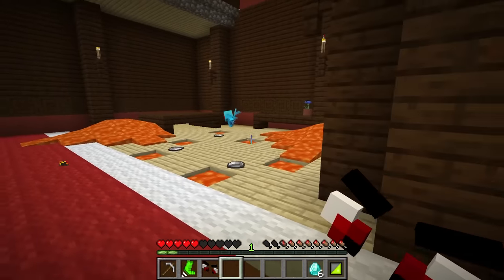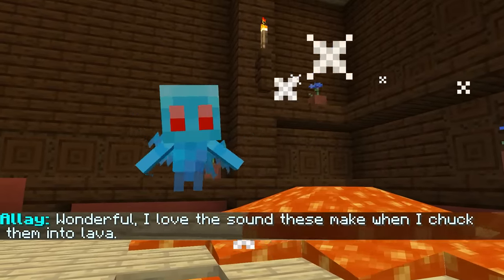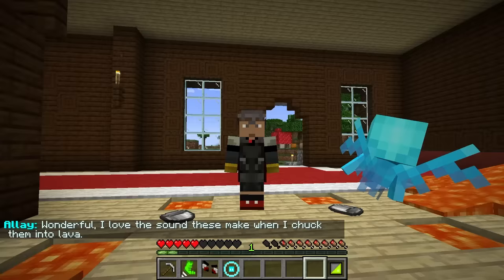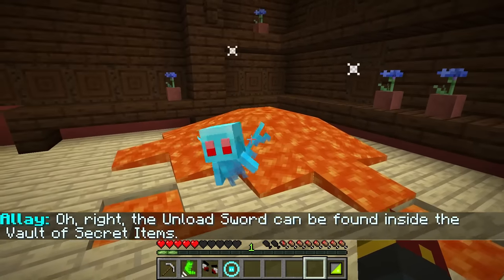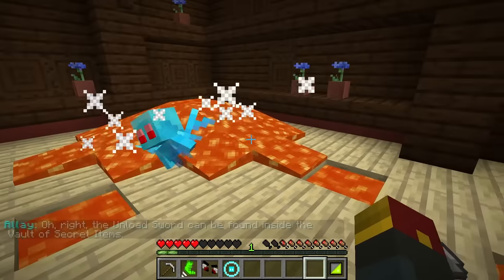All right, Allay — it wasn't easy, but I've got your six diamonds right here. Wonderful. I love the sound these make when I chuck them into lava. Come again? That's not what I wanted. But what about the sword? The sword — what do you know about the sword? The unload sword can be found inside the vault of secret items. Wait, another thing I need to go locate? You gotta be choking me. I unfortunately have no clue where the vault actually is. Well, that hasn't helped me so much.